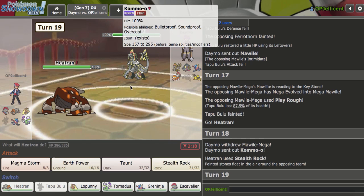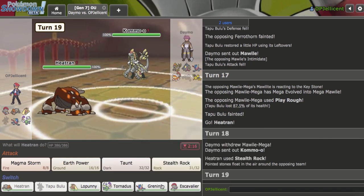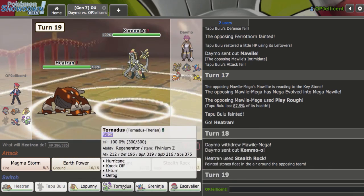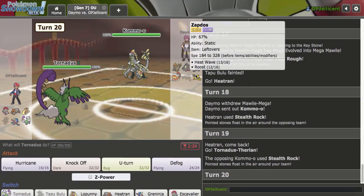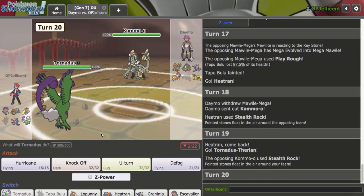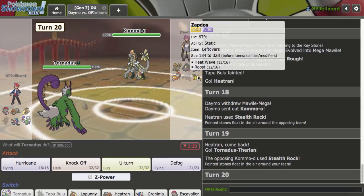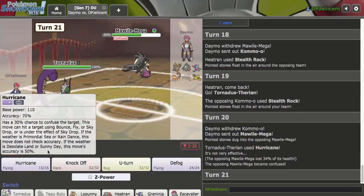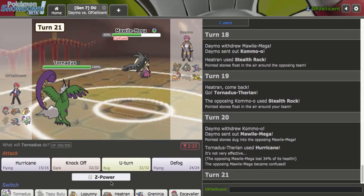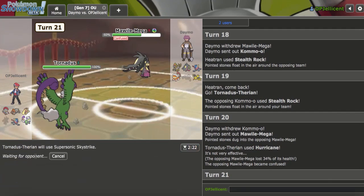They bring out Kommo-o — that's okay. Could be the Sub Belly Drum set for sure, but I have Speed Control. Let's go Tornadus here as they just go for Stealth Rocks, that's fine. I don't like this scenario — I have to hit Hurricane. Because if I hit Hurricane into Zapdos, then the Z-move does kill after. Oh, they go hard into the Ice Beam switch — what?